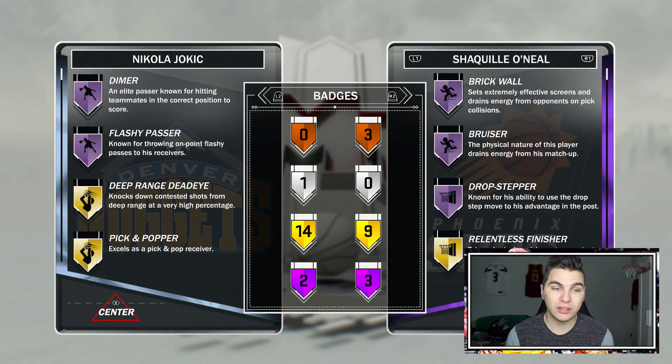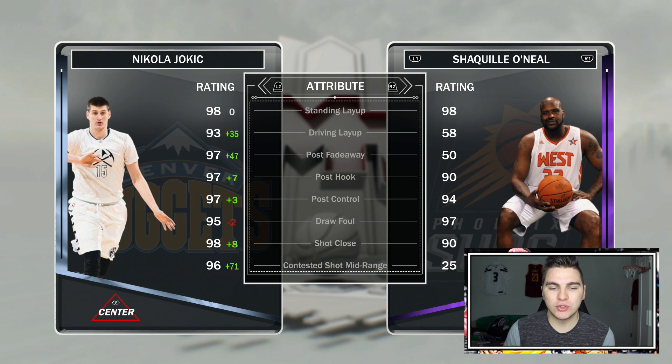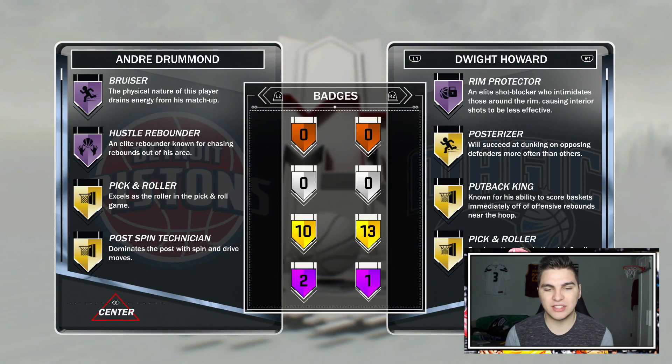Speaking of inside-outside threat, you're probably not going to get much better than Jokic. I don't really need Dimer and Flashy Passer for a big man — it's kind of cool but not very useful — but he can shoot, 95 three. This Drummond looks cool; he's mostly defensive — Bruiser, Hustle Rebounder — and like Kemba, he'll probably be a little bit on the cheaper side.